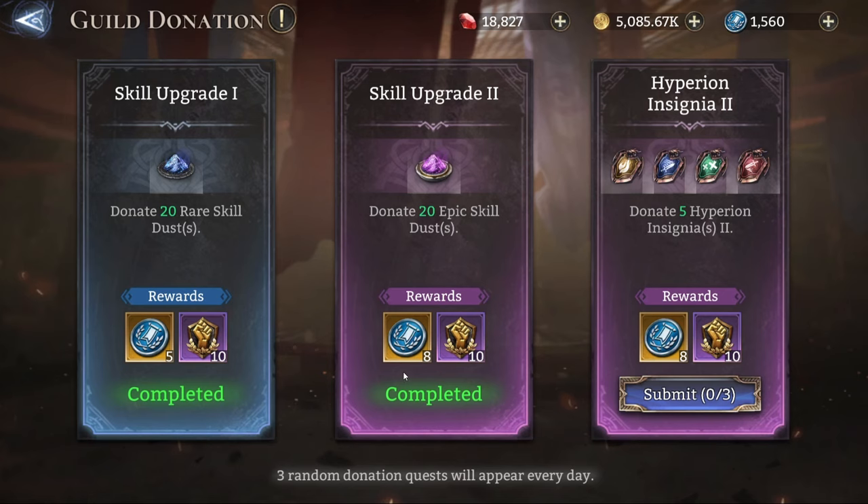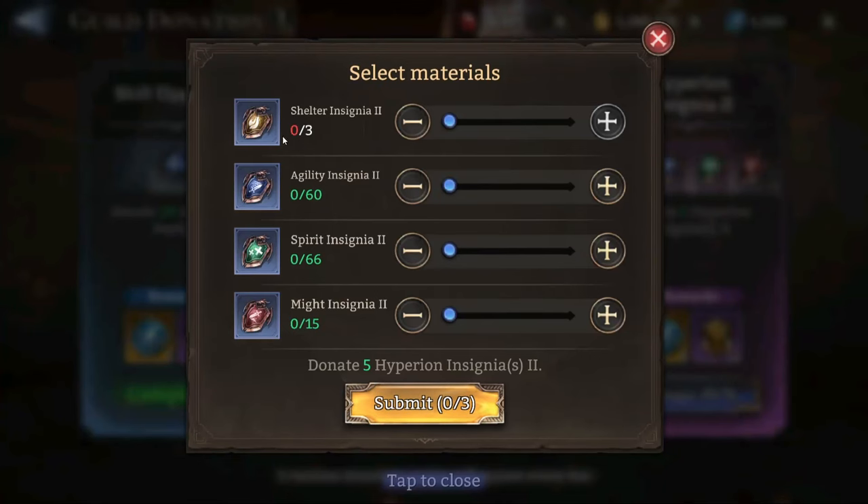What I'm going to talk about is this specific quest right here. As you can see, it has not been completed yet, and there is a specific reason why. The quest is about donating five Hyperion insignias.